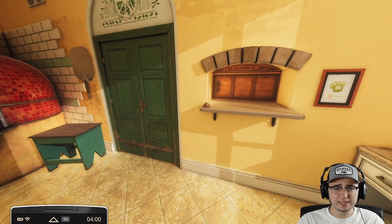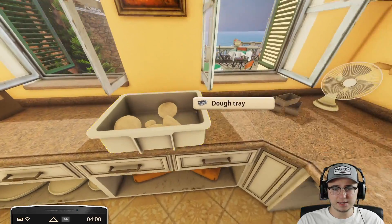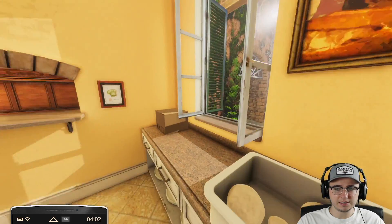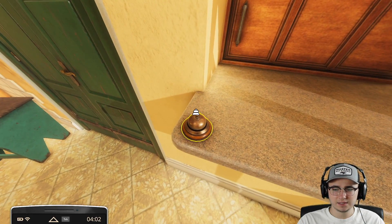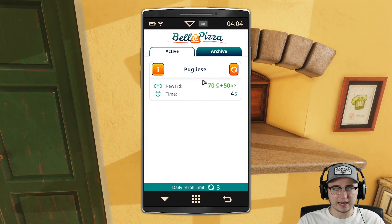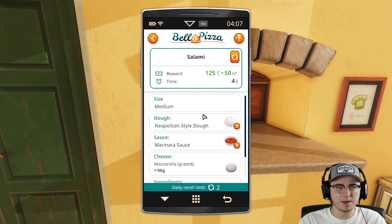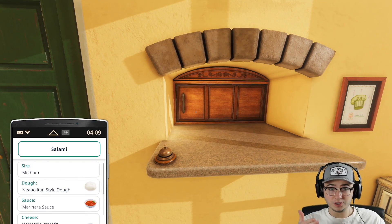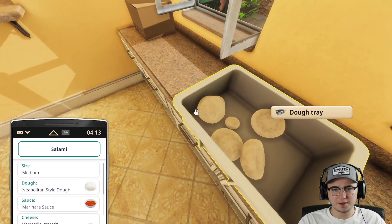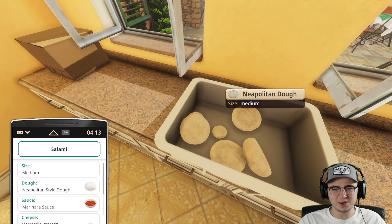We can pretty much accept orders at any time. We have plenty of dough, should be able to get a couple of pizzas made. Let's go over here, accept our first order and see what we got. A Pugliese — just salami, perfect, just a salami pizza. If we pin that, our phone should show the recipe at all times — that is nice.